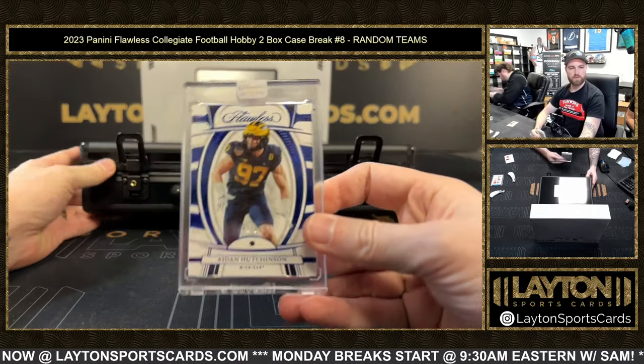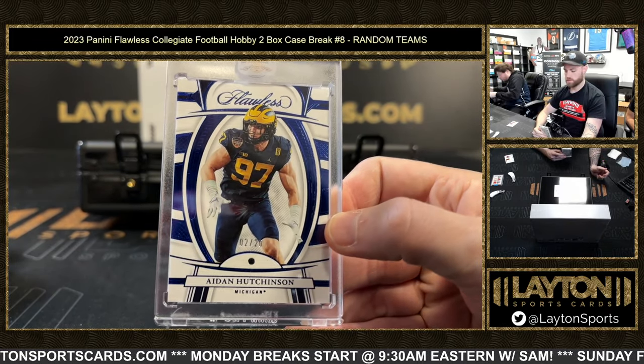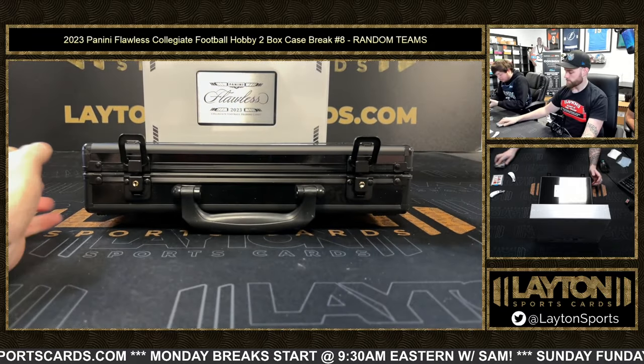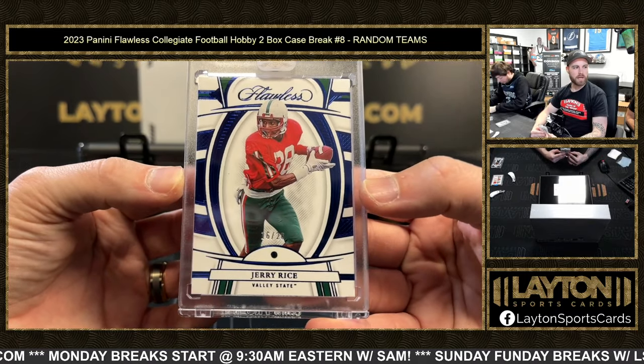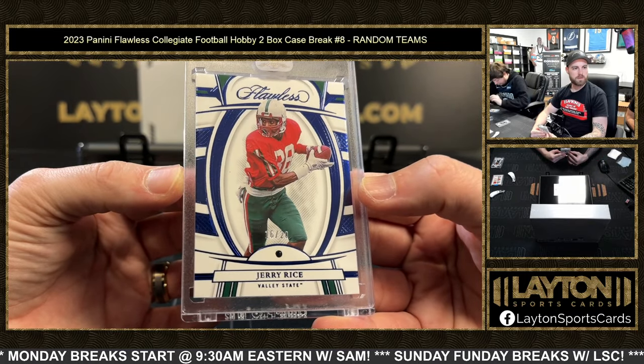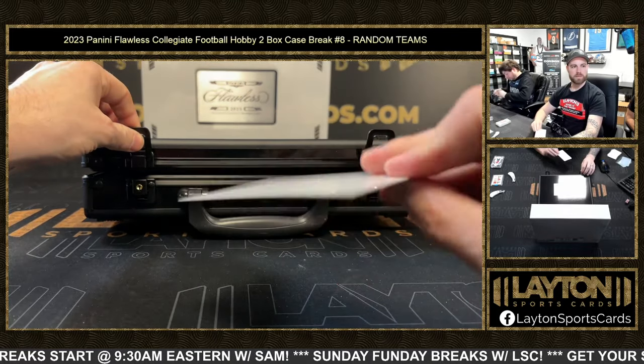Sapphire number two of 28 — Hutchinson for the Lions. Jerry Rice Sapphire 16 of 20 for the 49ers. Jerry! Diamond guarantee there.